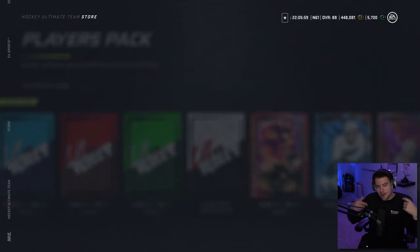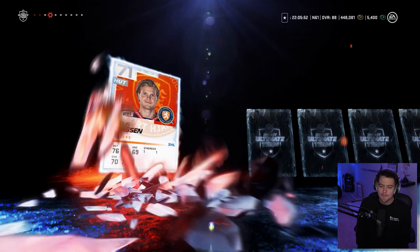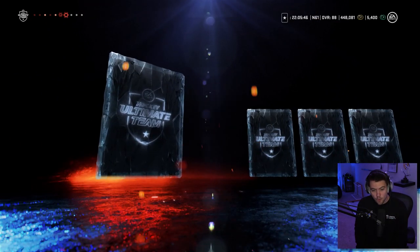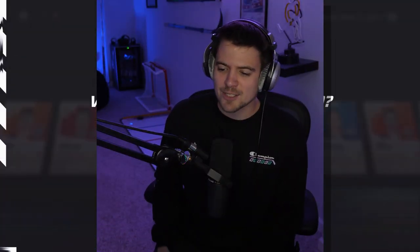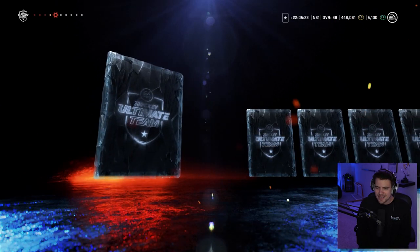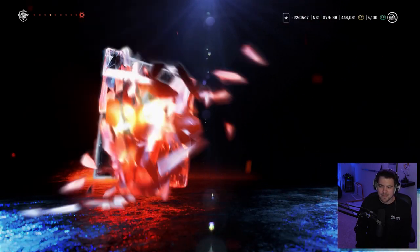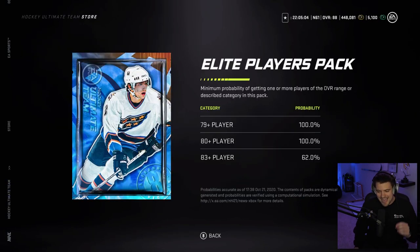Let's get the small packs out of the way early — some chill vibes in the background, nothing too crazy. Sean Monahan, 83 overall — we hit the 83, not a bad pull especially from these smaller packs. We will take a Monahan if that's our best pull. Pack number two — same old, same old. These are just the throwaway packs, saving all our luck for the big OV packs. 82s, 83s, kind of meh, lots of silver players in the mix — yeah, that pack was just a big L.